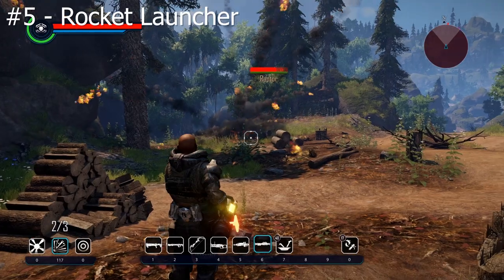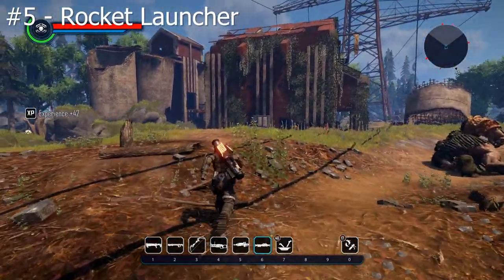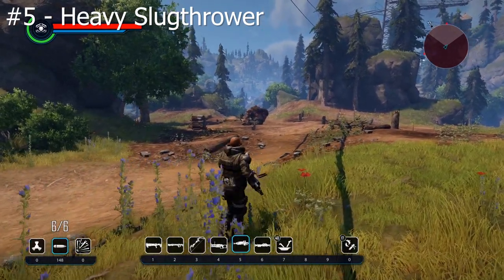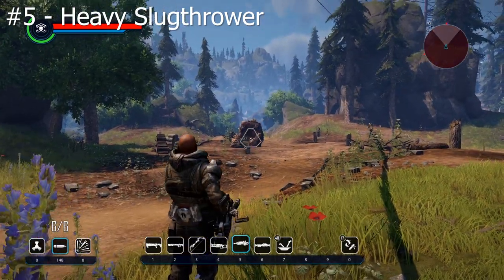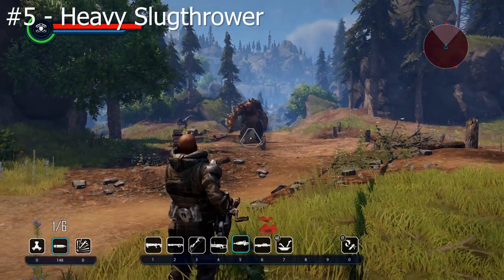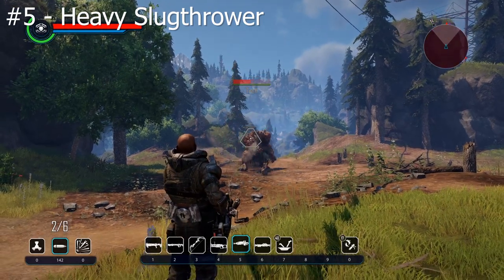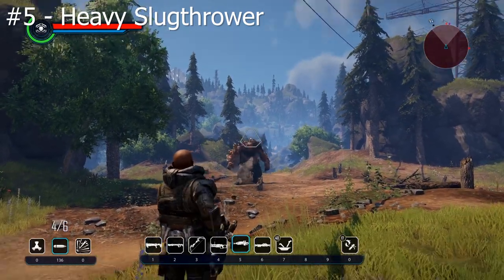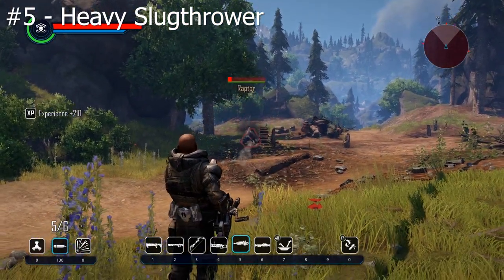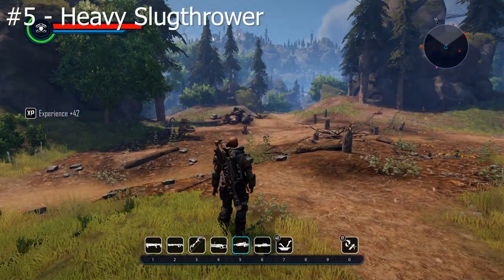Shoot at his feet and you end up knocking him down. Now let's look at the heavy slug thrower. I like this weapon a bit more than the rocket launcher because you can shoot directly at the troll rather than at his feet — it tends to have a bigger collision area. It also fires a bit faster. That's the heavy slug thrower for you.